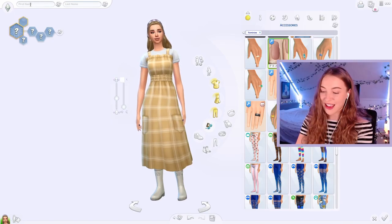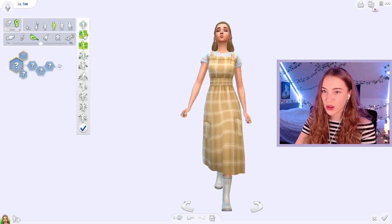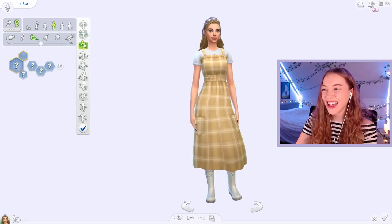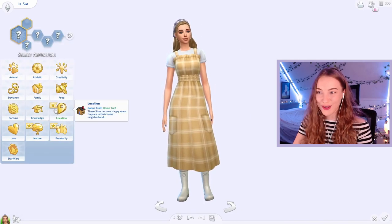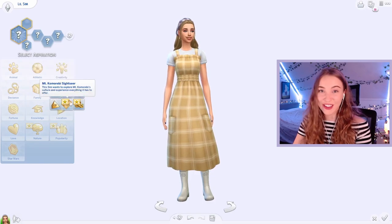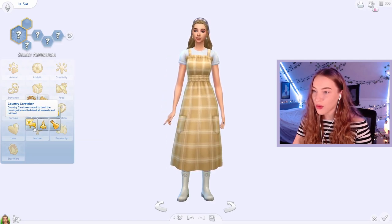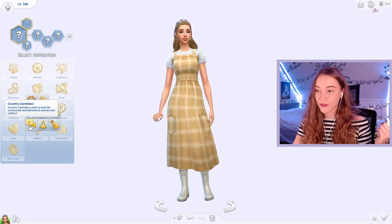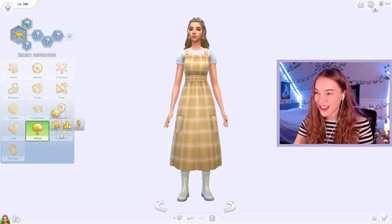Now the hard part — traits. Okay let me put my name. Lil, surname is Sim. How do I walk? Y'all call me posh in chat. It'd be so funny having a rags to riches sim where she walks like this — shall we do it? Aspiration — it looks like there's some new ones. Country caretaker. Country caretakers want to tend the countryside and befriend all animals and critters. Well me and my spider friend have coexisted, although now I don't know where it's gone and that terrifies me. I'm gonna go for country caretaker.